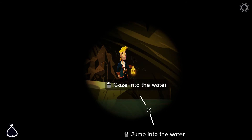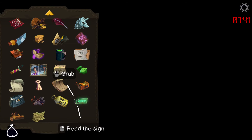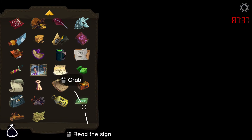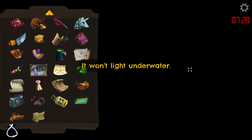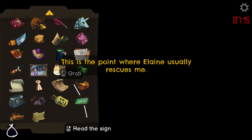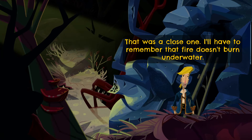And here we go — gaze in the water. Jump in the water. It looks really deep. Oh no, the lamp is going out. I should have seen that coming. Water and fire don't mix. The matches are not, in fact, waterproof. It won't light underwater. So we can't go anywhere unless we figure out a way to make this lamp light underwater. XYZZY — that was a close one. I'll have to remember that fire doesn't burn underwater.